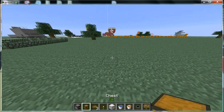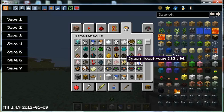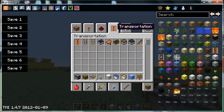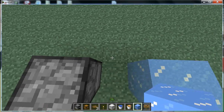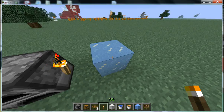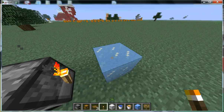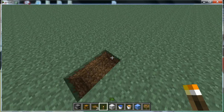Basically, you cannot do it on chests, but on furnaces and workbenches you can. I don't know why you would want to do this, but if you do, you can actually put torches onto them. It's using ice — if you put one block of ice between the ice and the furnace and put the torch on the ice, it will not stick on the ice.